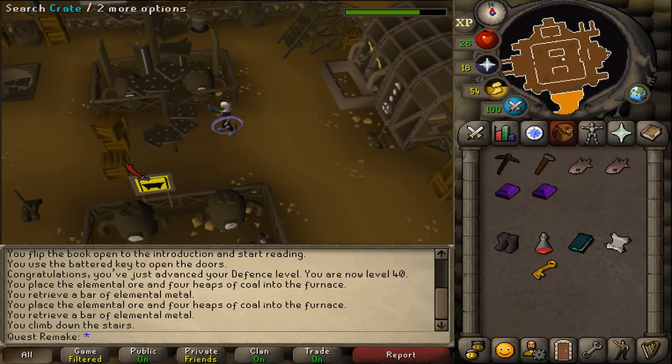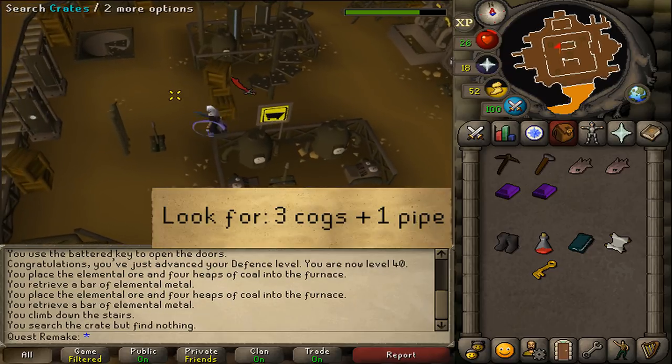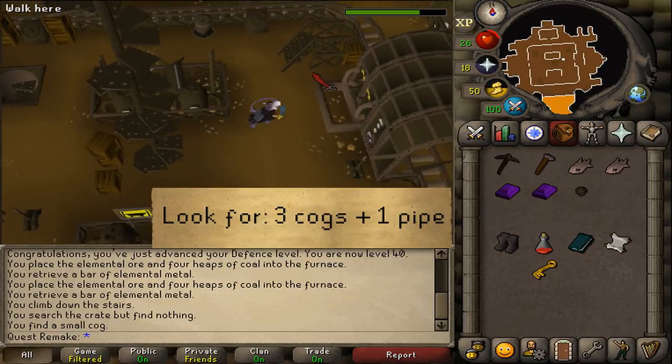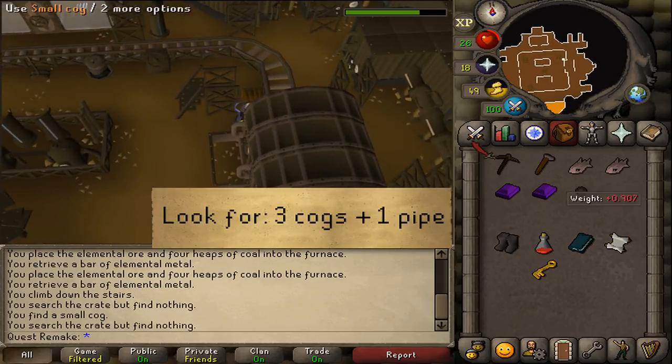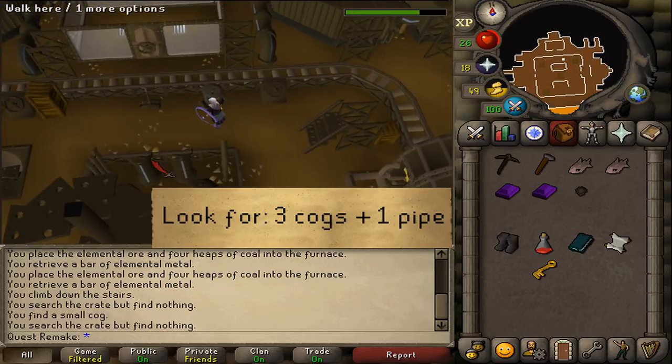In this area you will find a lot of crates. Search every single crate on this floor to find three cocks and a pipe. Not all of them will be in this area — there's also a second area where you'll need to look. Search every single crate in this area first.